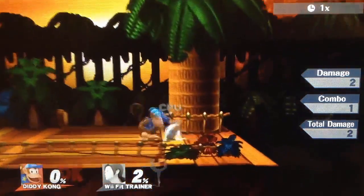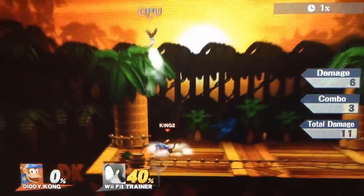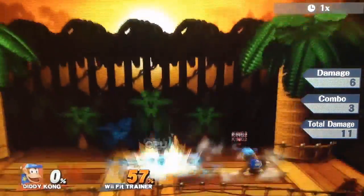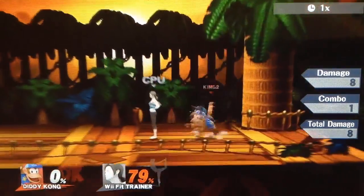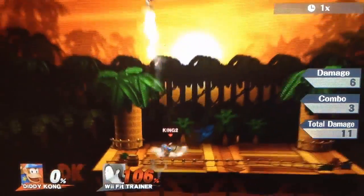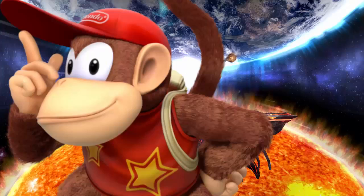Diddy Kong's up smash is decent but definitely not as good as his side smash. It comes out very fast, hits right above him, and is multi-hit. The use of this move is when the opponent is above you. It doesn't give the biggest range — if the opponent uses a move like Luigi's down air you can probably hit them, but against something like Shulk's down air you'll probably get hit first. It's nothing compared to Palutena's up smash, but it comes out fast and can kill at pretty early percents. Use it when the situation calls for it and they are above you.